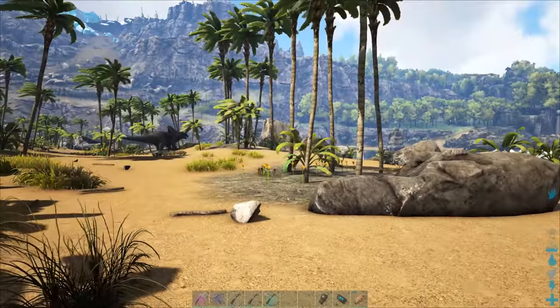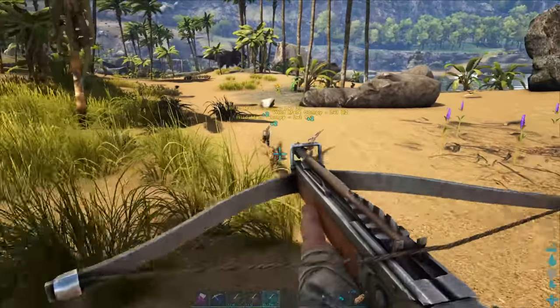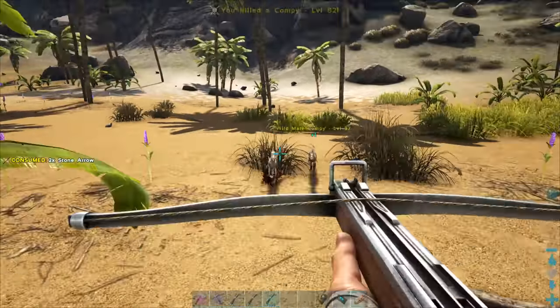Condition the area around the trike. Kill off any carnivores that could interfere with your taming. You'll need to keep an eye on the one you want to tame while you do this, and if you have tribe mates to help you, they can be defending the area while you start taming.